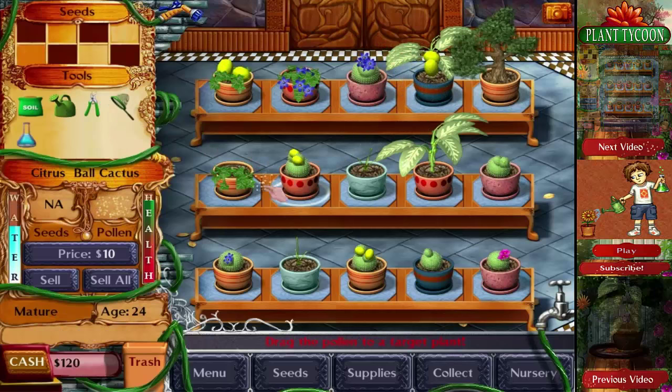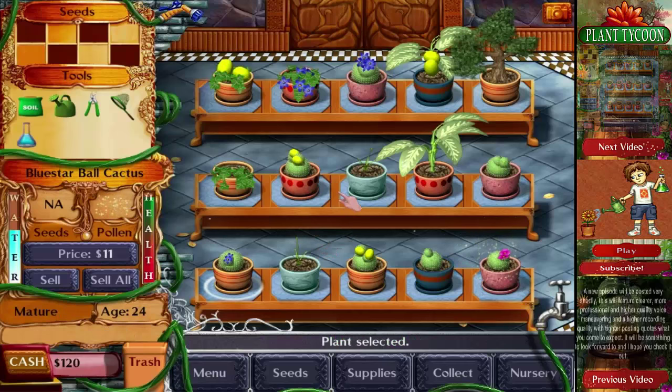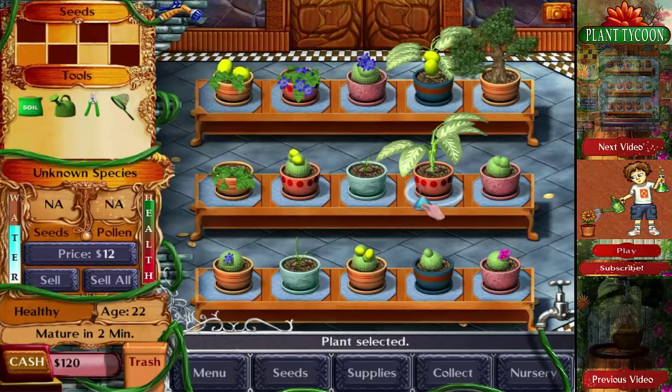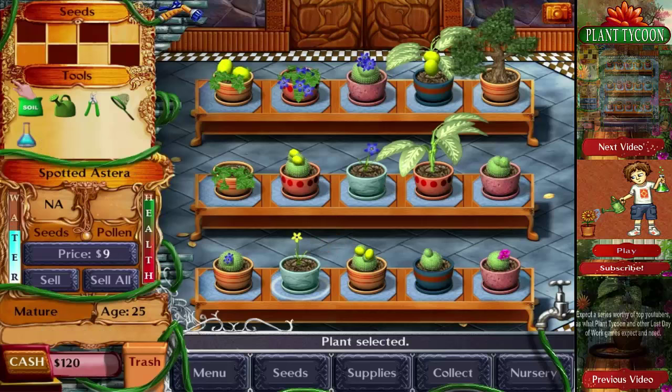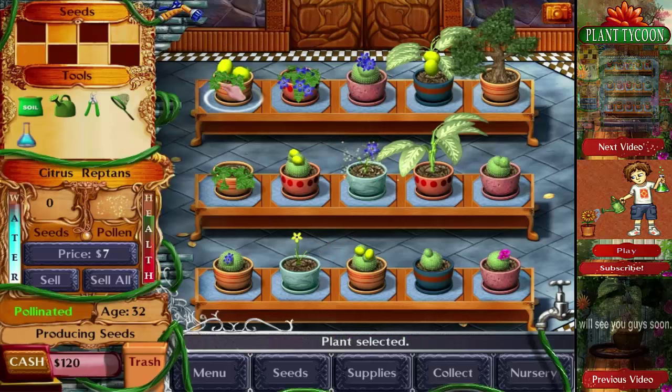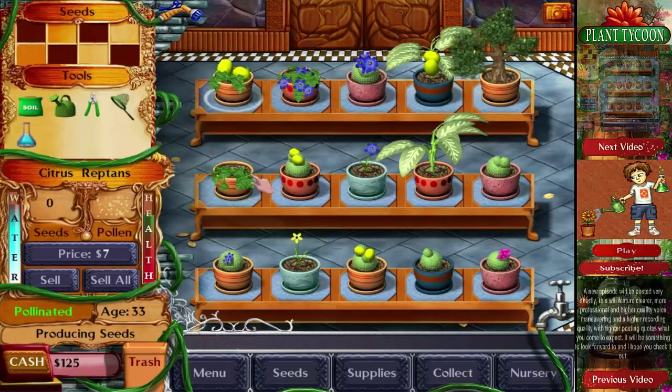I'm not that good at actually catching them, but I'm getting very lucky — and luck is very big in this game, if you know what you're doing. I'm going to use this instant grow item — oh my god, this is perfect. Astera — something like that — is very useful. I want to get a spotted Repton, because those are the top of their class, kind of what you want.